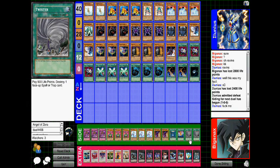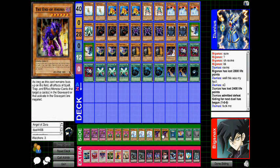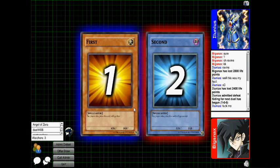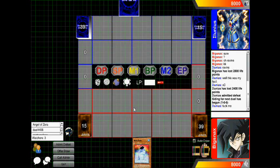Alright, we're going to the side deck. He knows he made a mistake — everybody makes them. I'm going to side out my Lads because they're not really that good against this deck. They have way too many big beaters that can get over Lad — as soon as you negate and it becomes 2300, it's just gonna get run over. So I'm going to side in End of Anubis, which I often side in against Dragon Rulers — if he dumps all his stuff into the graveyard and I summon End of Anubis, none of those guys can activate and you're stuck with a bunch of dragons in your graveyard that can't do anything.